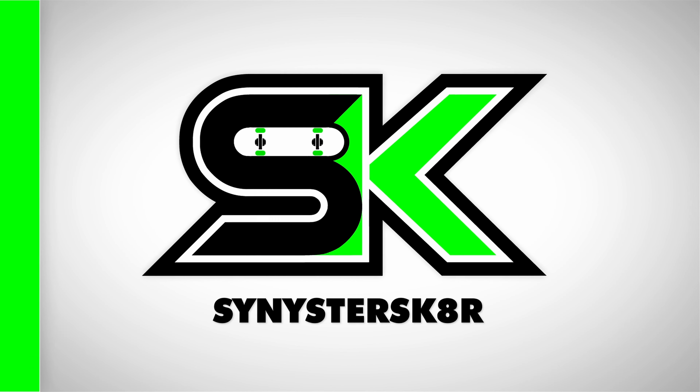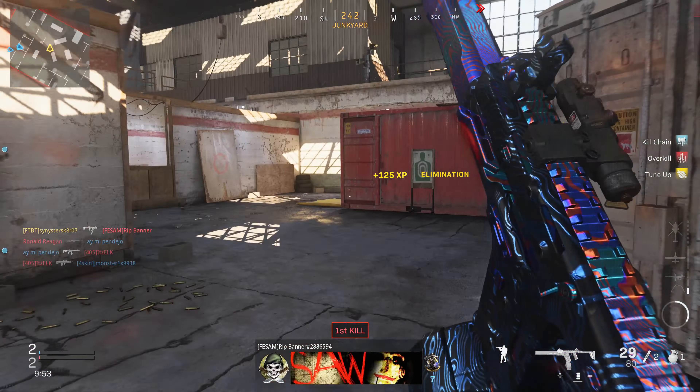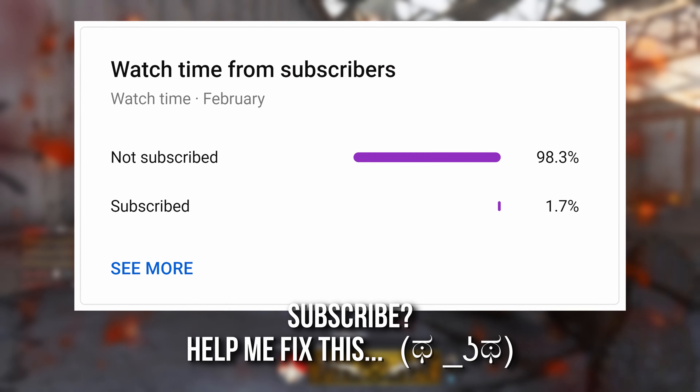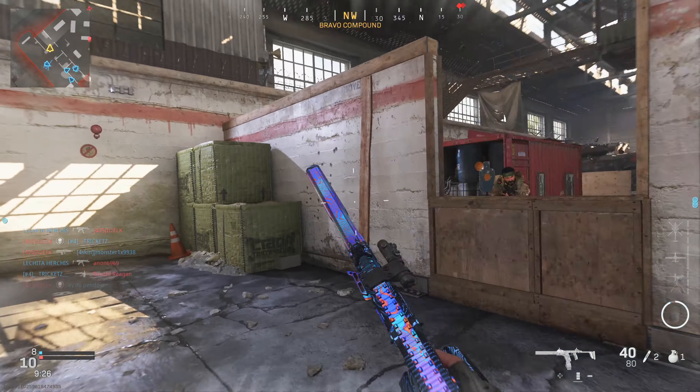Surprise, surprise! Modern Warfare got some new content today alongside the Cold War Mid-Season 2 update for Warzone. For those of you that have played Cold War, I think this new map takes the title of worst map to use a chopper gunner on from Checkmate in Cold War — it's brutally bad. There were three new multiplayer maps added to Modern Warfare today that I'll be showing you in this video, one of which has an interactive firing range in it, which is a feature people have been asking for.